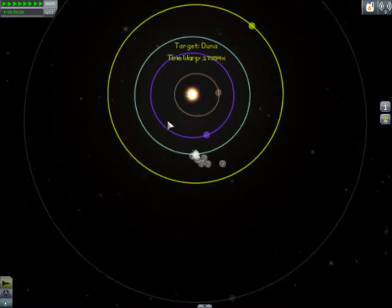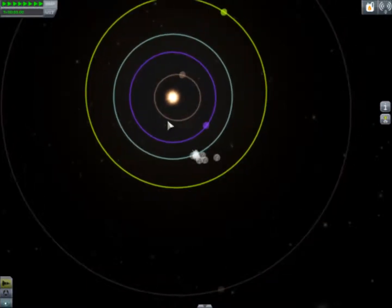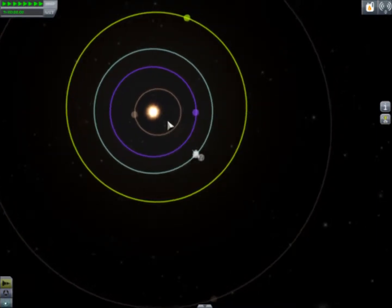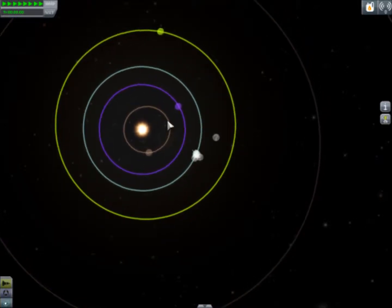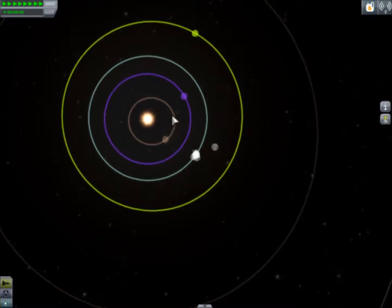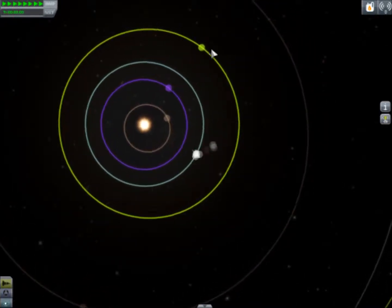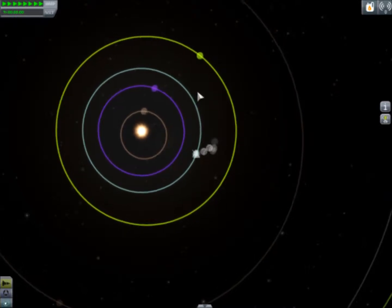We will set Duna as the target and we will begin our fast warp. Duna is the first one I'm going to show you the launch window for because it's one of the most common planets that people want to get to when they first start out. Now we're going to warp ahead until Kerbin is just behind Duna, and we want the angle to be about 45 degrees. So if you draw from Kerbin to the Sun to Duna, we need about a 45-ish degree angle.